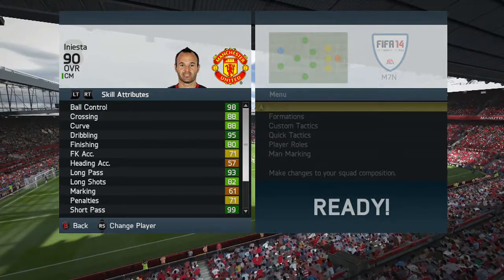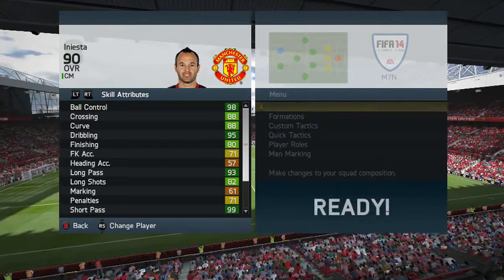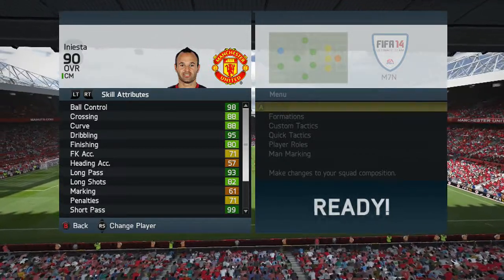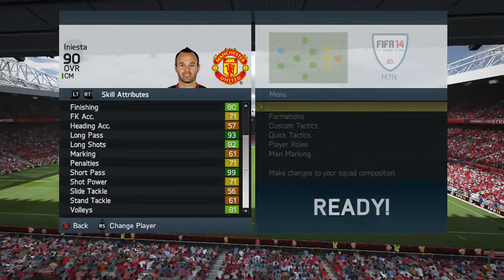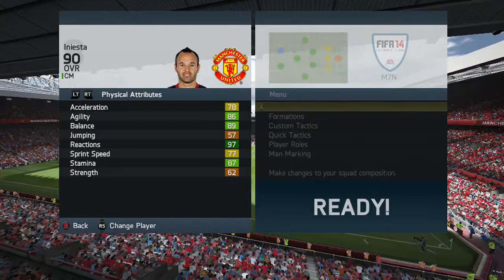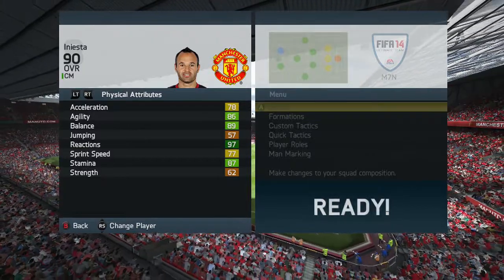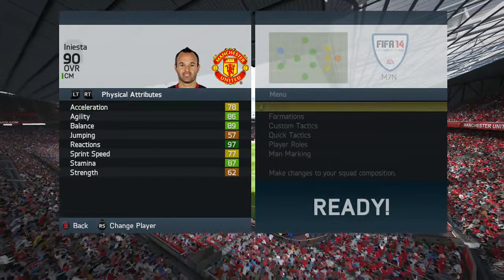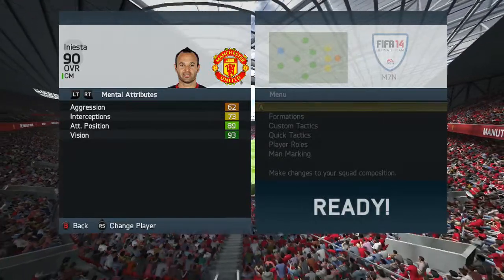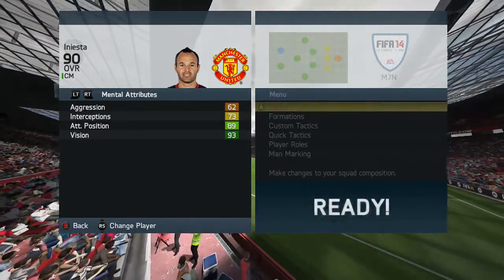His in-game stats are fairly good to be honest: 98 ball control, 88 crossing and curve, 95 dribbling, 80 finishing, 71 free kick accuracy, 93 long pass, 82 long shot, 71 penalties, 99 short pass — which you'd expect with Iniesta's in-form — only 71 shot power and 81 volleys. Moving on to physical attributes: 78 acceleration, 86 agility, 89 balance, 97 reactions, only 77 sprint speed, 62 strength, 62 aggression, 73 interceptions, 89 attacking position and 93 vision.